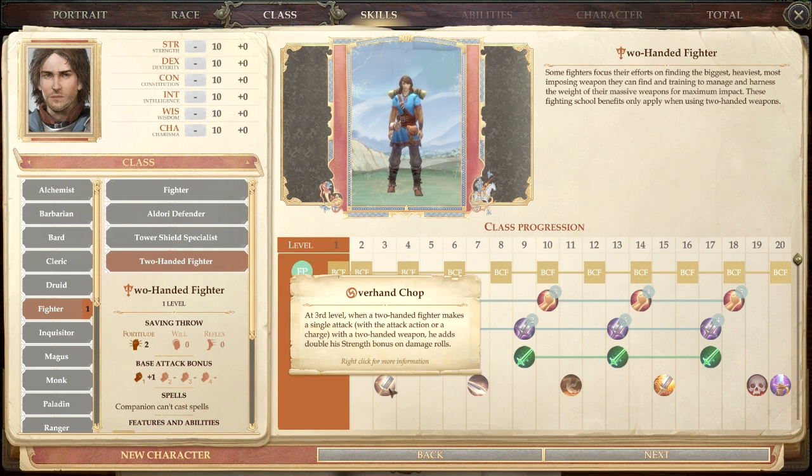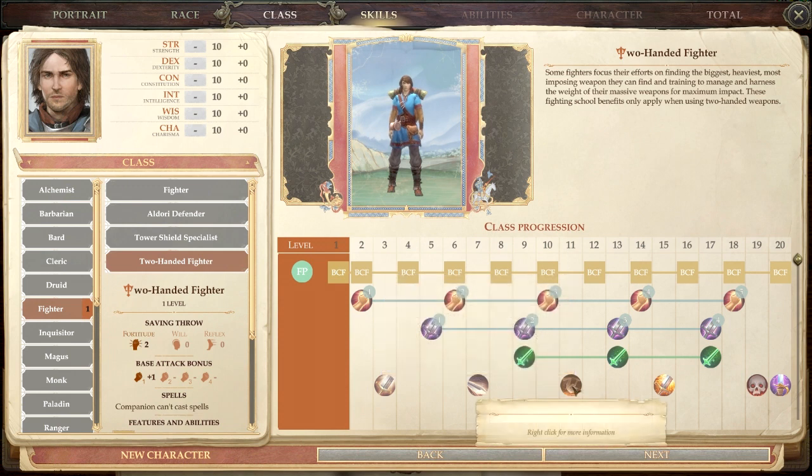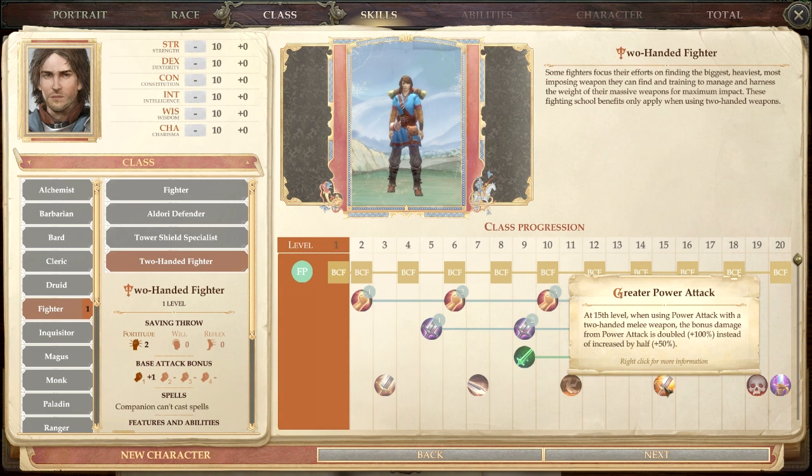The Two-Handed Fighter also gets Overhand Chop: normally a two-handed weapon adds one and a half times your Strength to damage, but with Overhand Chop on a single attack you add double your Strength bonus. At seventh level when making a full attack, you add double your Strength bonus on all attacks after the first. Greater Power Attack doubles the power attack damage bonus on two-handed weapons instead of just increasing it by half.